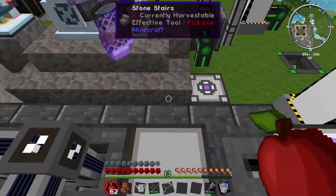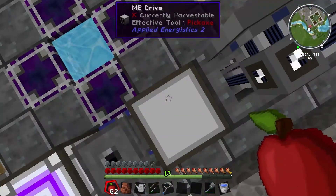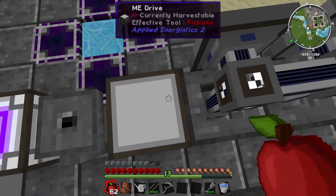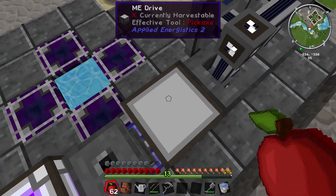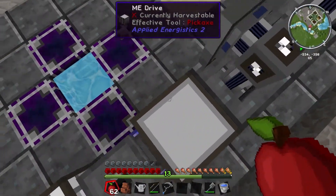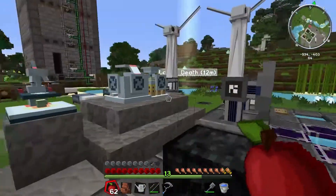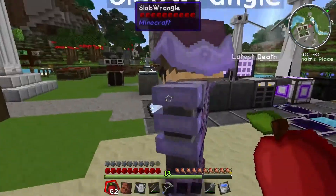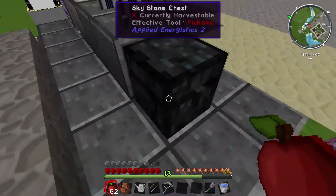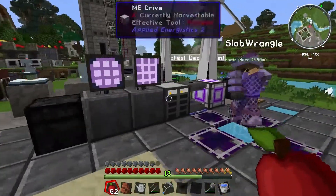The ME Drive, even though it's got multiple hard drives in it, still counts as a single channel. So we can stack up to 8 drive bays and it will only be one channel. But if you've got 12 drive units, that's 12 channels — 12 big drives with the smaller drives inside. Finally, behind this chest I've got an import bus. So anything we put in this chest will connect it to the network — this is the chest that will dump everything eventually onto the drives.